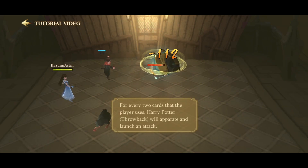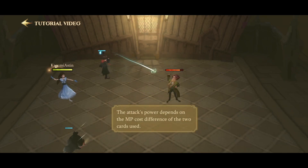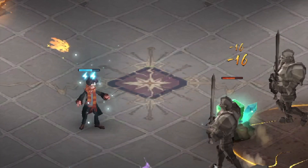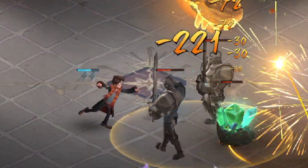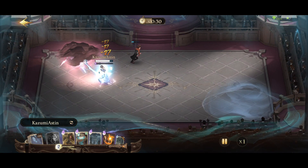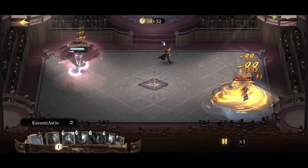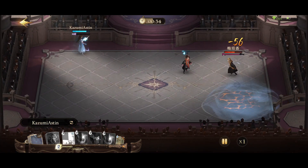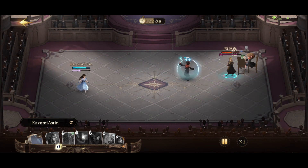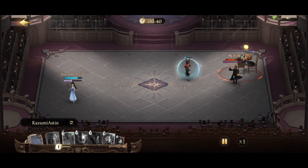Every time you use two cards, HPT will apparate and launch an attack. The number of cards used are indicated by the small blue thunderbolts above Harry Potter's head. The attack launched depends on the MP difference between the two cards previously used. If there's a 1 MP or no difference between the cards, HPT just attacks the closest opponent.